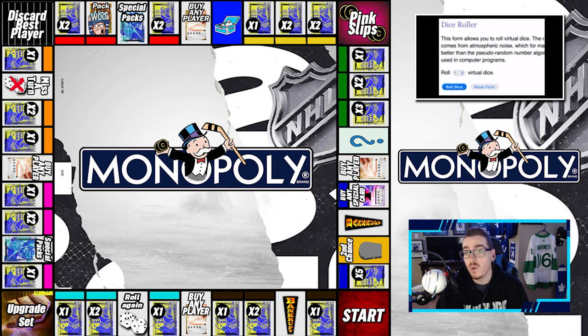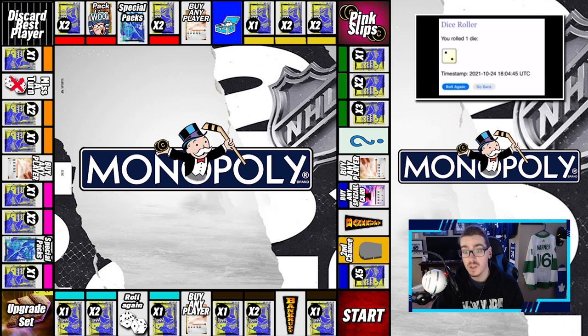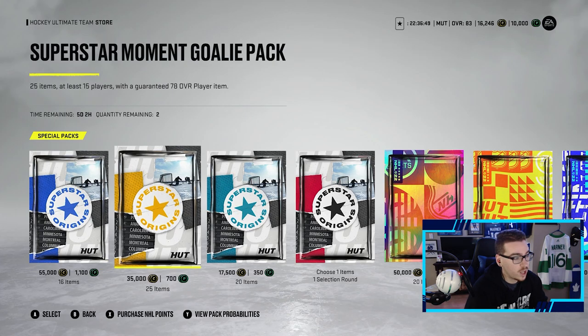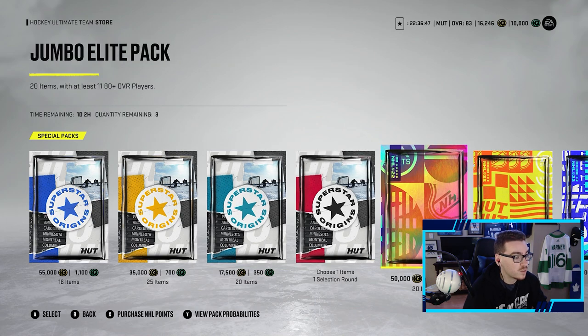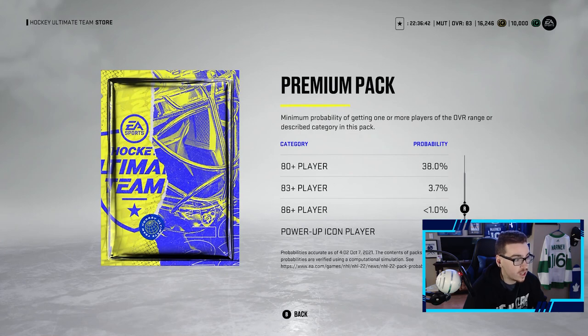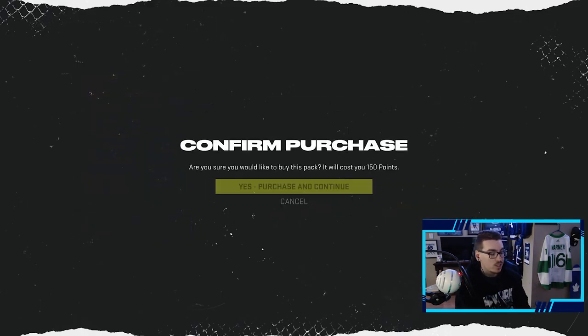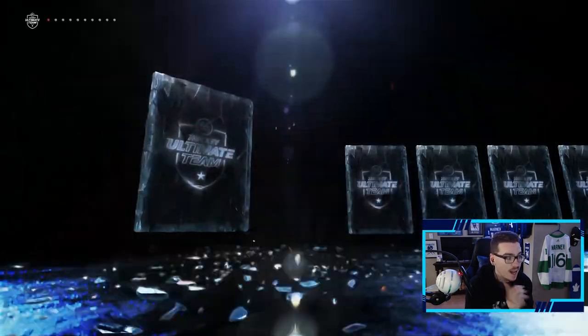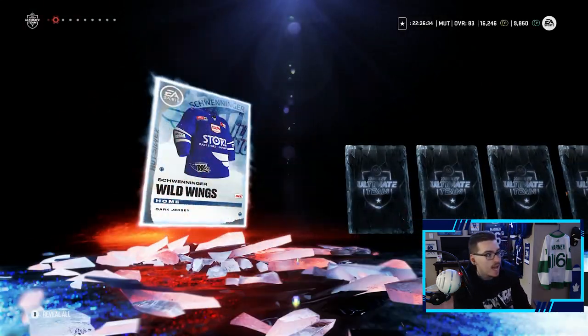Looking at the board here — last we left off we were on Pack Line. We have a chance at special packs, two premium packs, Buy Any Player, Community Chest, a bunch of packs, and Pink Slip. First roll of the episode and we get a two, so a two is open up two premium packs. Don't mind if I do. There are some good special packs in the store right now but we have two premium packs to open — good luck pulling an 83 plus, 3.7% chance, you never know.